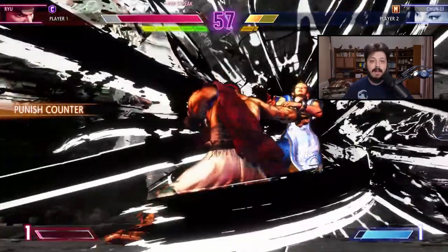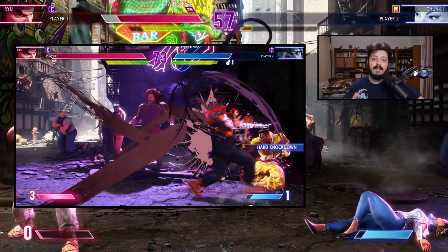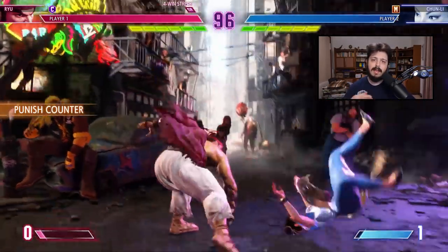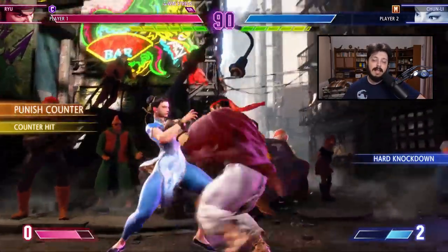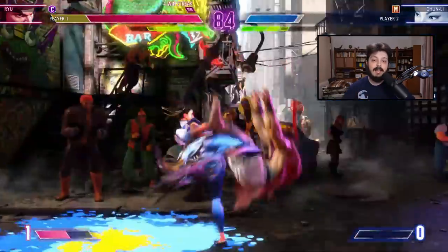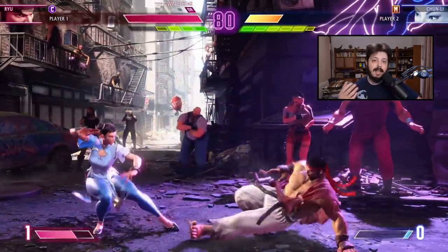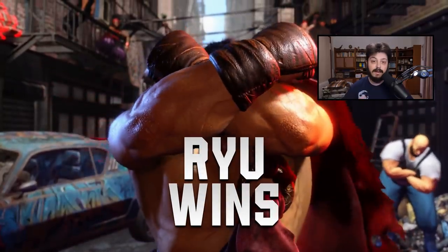If drive impact is blocked, it crushes your guard and is basically safe mid-screen. But if you have your back to the corner, this will recoil your character into the wall, wall-splatting you on block and guaranteeing a small combo — lower reward than an on-hit wall splat, and there seems to be some extra scaling. In all cases, drive impact also drains the opponent's drive gauge on both hit and block. It drains 1.5 pips if you armor through something or on a punish counter, 1 pip on a natural hit, and half a pip on block.